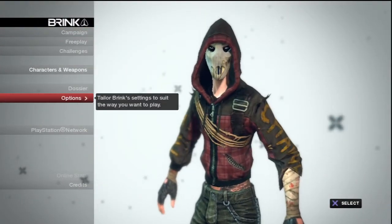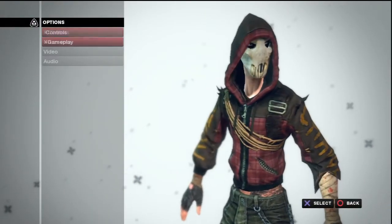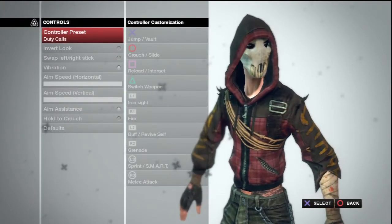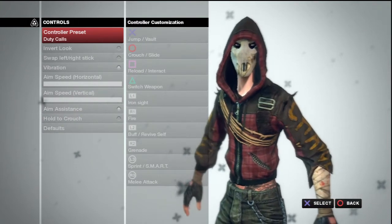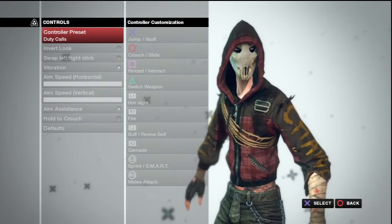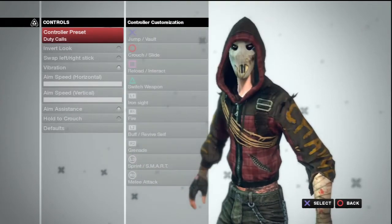I'm going to go to Options, and then I'm going to go to Controls. I have Duty Calls, which basically sets it to where it's like Call of Duty, and since I play Call of Duty a lot, this really works out well for me.